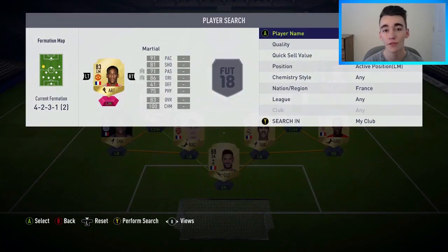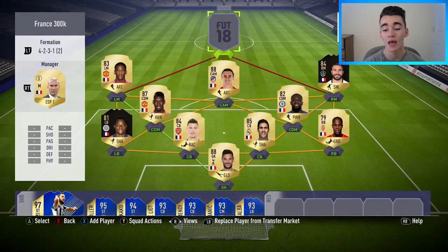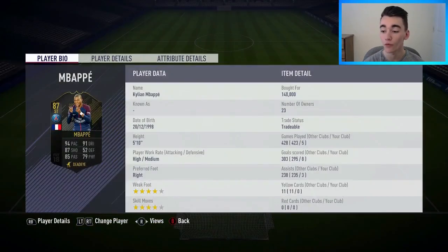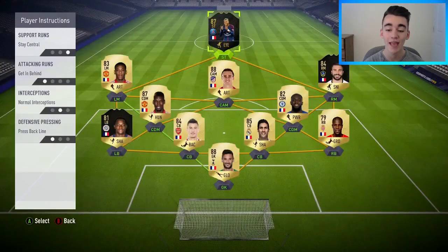At left midfield we've gone with the forgotten man, the 83-rated Anthony Martial, bought for 3,400 coins — overpowered winger on this game, can score goals, create chances, really strong and powerful. Up front we've gone with the ones-to-watch 87-rated Kylian Mbappe, bought for 140,000 coins — a big money signing but such a special player, great at getting in behind, very complete forward, great finishing, great dribbling.